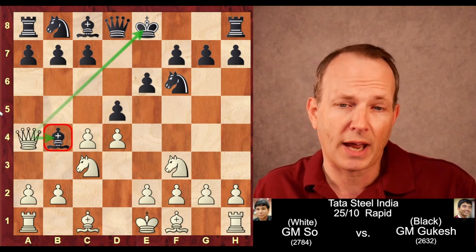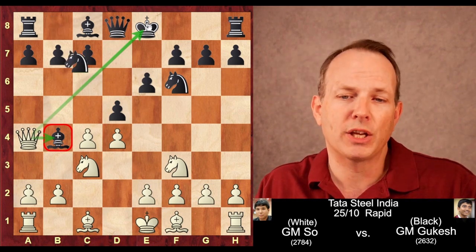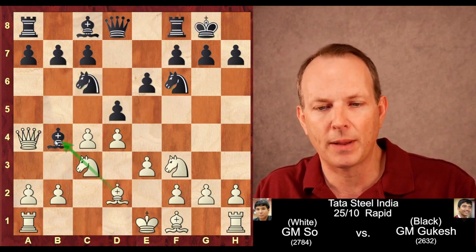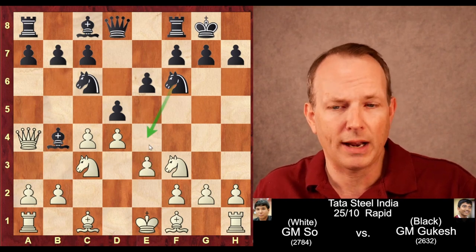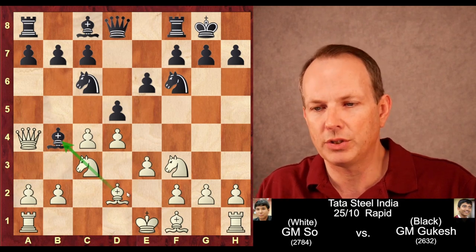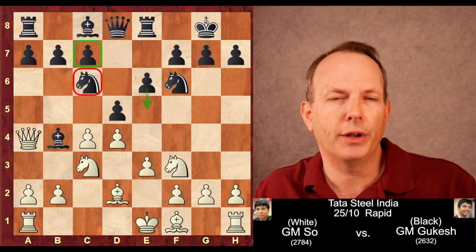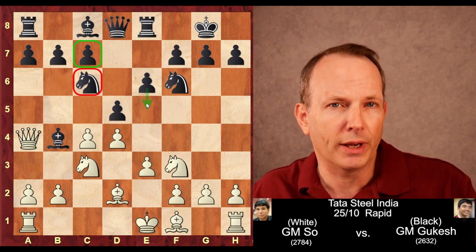Queen to a4 check — this is a double attack. The queen attacks the bishop at b4 and the king at e8. So black is basically forced to play knight to c6, which blocks the check and defends the bishop at b4. e3, castles, and bishop to d2. Black would like to bring the knight into the e4 square, so bishop to d2 neutralizes the pin on the knight at c3. And rook to e8, preparing at some point to play e5. When a knight blocks the c-pawn in a queen's pawn opening, usually the e-pawn is where your primary pawn break is going to come from.